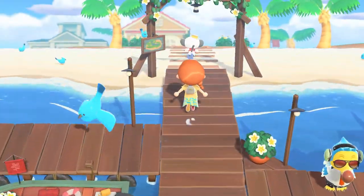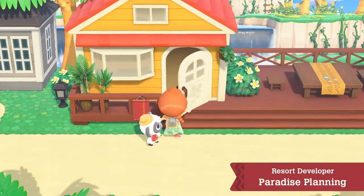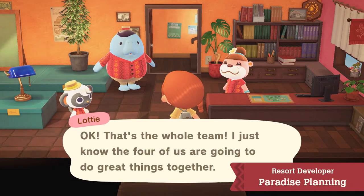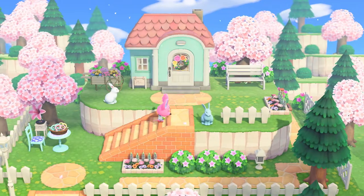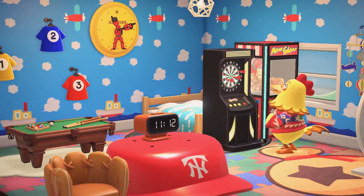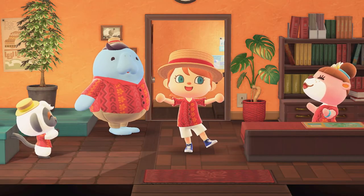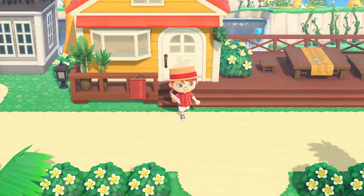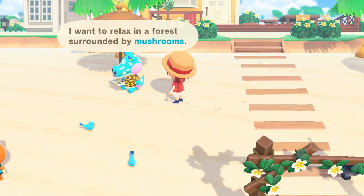After a reference from Tom Nook, you'll assist Paradise Planning, a resort developer, in designing vacation homes. Through your work, you'll be in charge of coordinating dream lifestyles for characters. The goal of Paradise Planning is to help characters acquire their dream vacation homes.